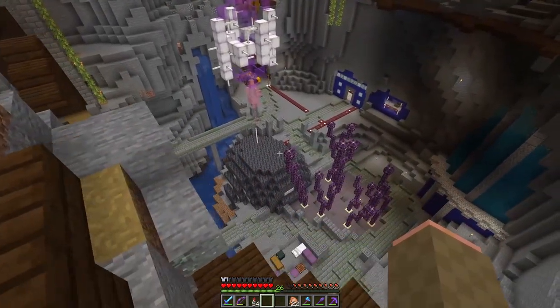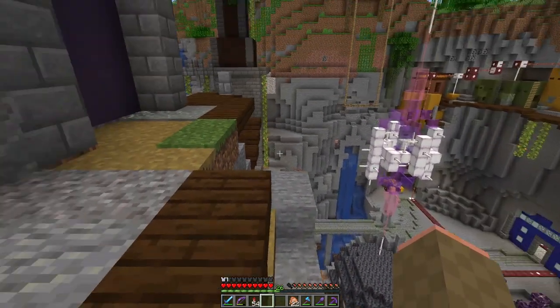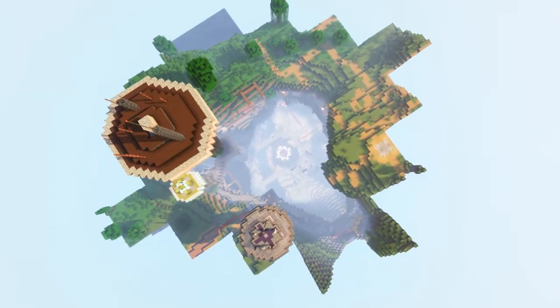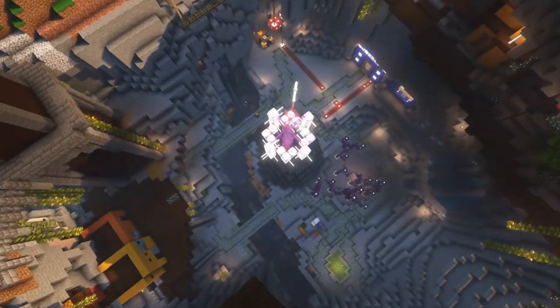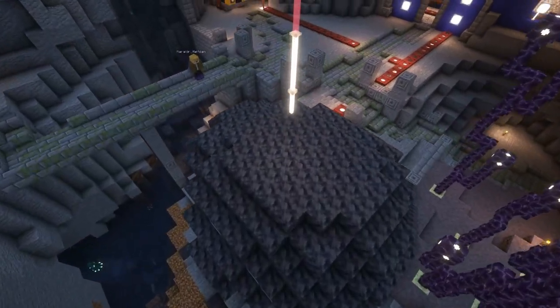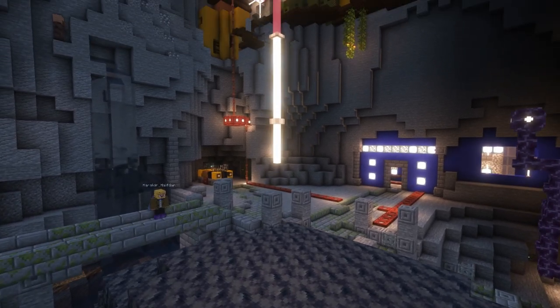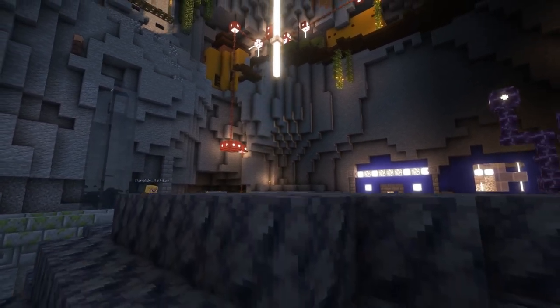With that background in place, let me set the scene for the story of this build. Imagine, if you would, this amethyst geode is really a meteorite from another planet outside of this Minecraft world. This meteorite plummeted through the atmosphere and crashed into the ground right here.